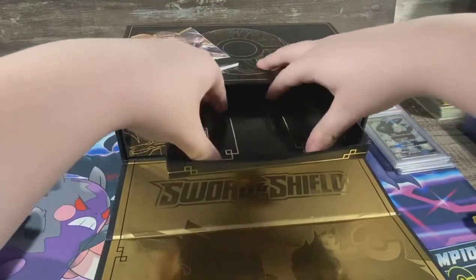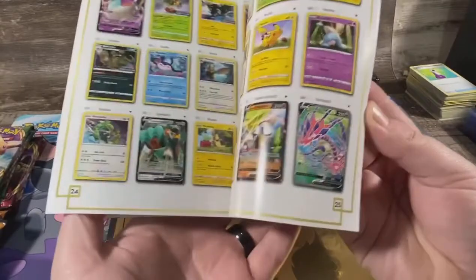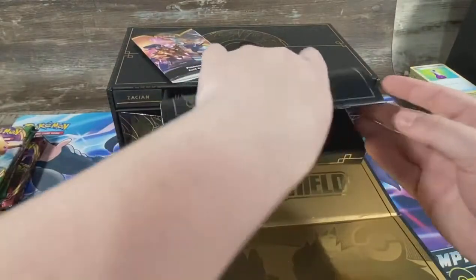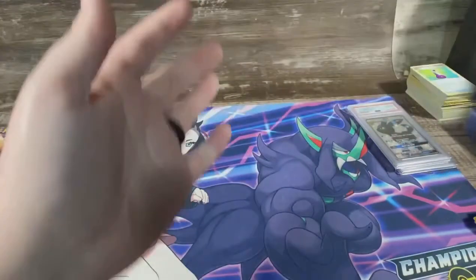Up here on this one you've got a little rule book if I can get it out — I can't get it out. Then the Sword and Shield players guide has a card list and random stuff. And you've got your code card. So we'll set the box to the side and get to ripping.